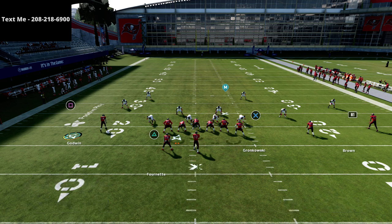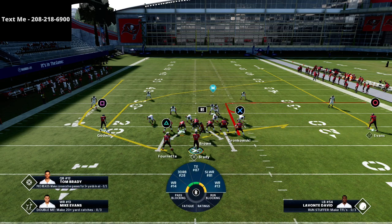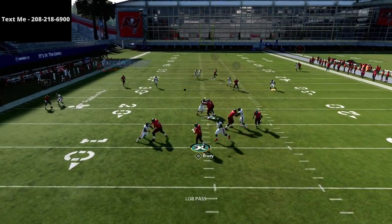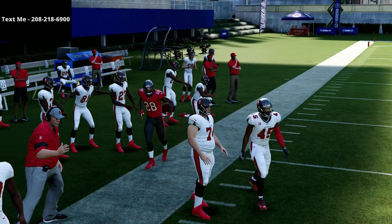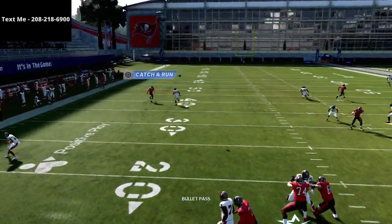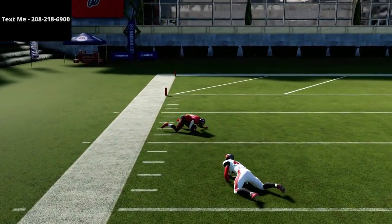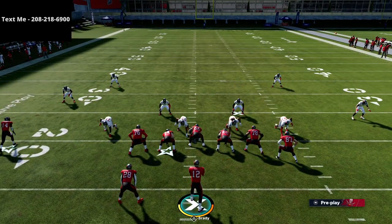The first setup I like to do is take the R1 receiver and simply put him on a flat route and motion him across. My first read on this play is always going to be the running back. Against match coverage, this is going to be an absolute laser — typically a one-play touchdown if you get time in the pocket. The running back is one of the most difficult routes for defenses to defend from this formation because of this motion snap. As you can see, this running back route gets over the top of the match coverage really easily.